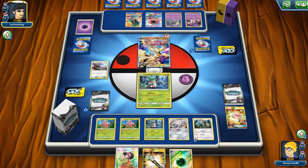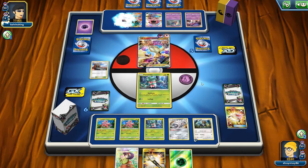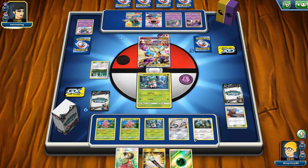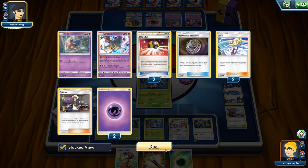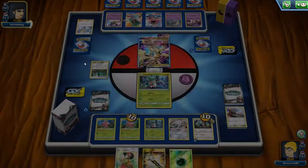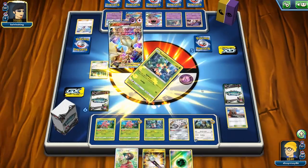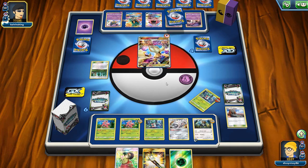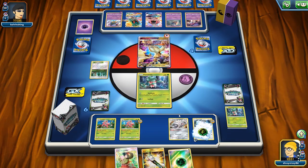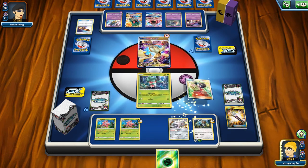Instead they opt for a straight attack, drop an Escape Board, and thin their hand with Lillie. They discard Giratina — another good tech for that deck. They use Distortion Door and drop damage counters on two of my bench Pokémon. We put a Pokémon active, attach, bump with Field Blower for full value, and play Erika for six cards. This is really nice because with Fire Memory we should not have fighting weakness. This may fool them into thinking they have the advantage.